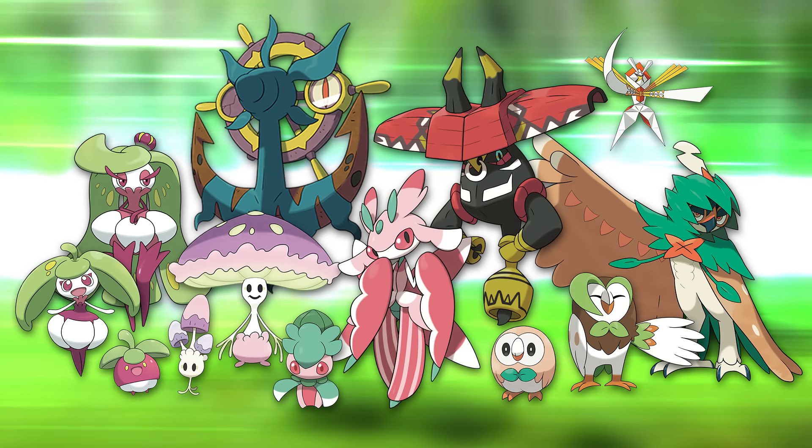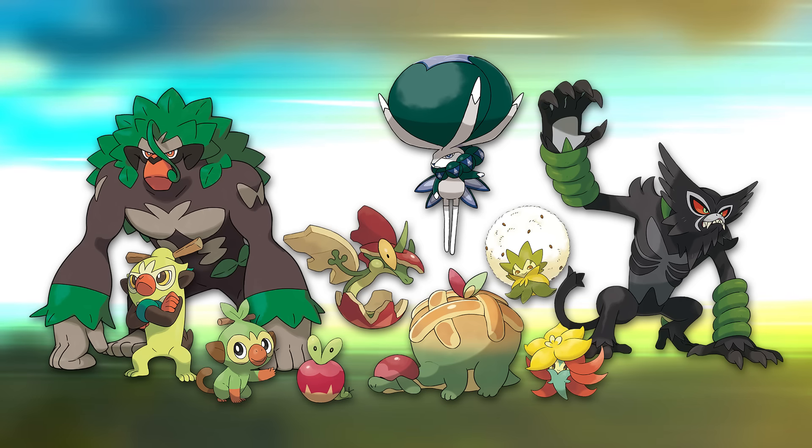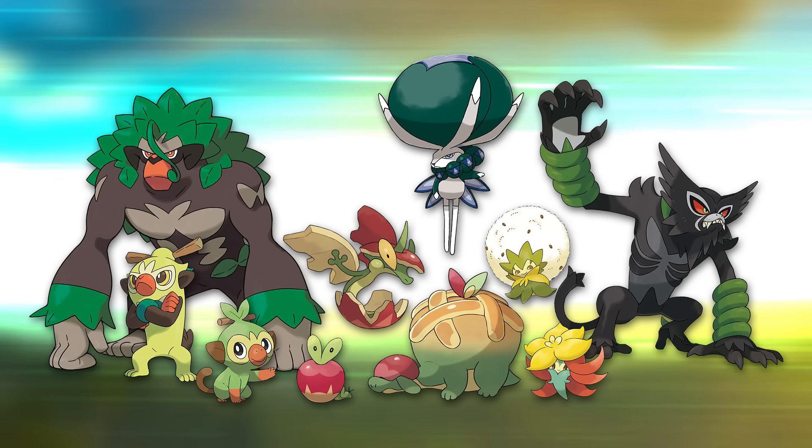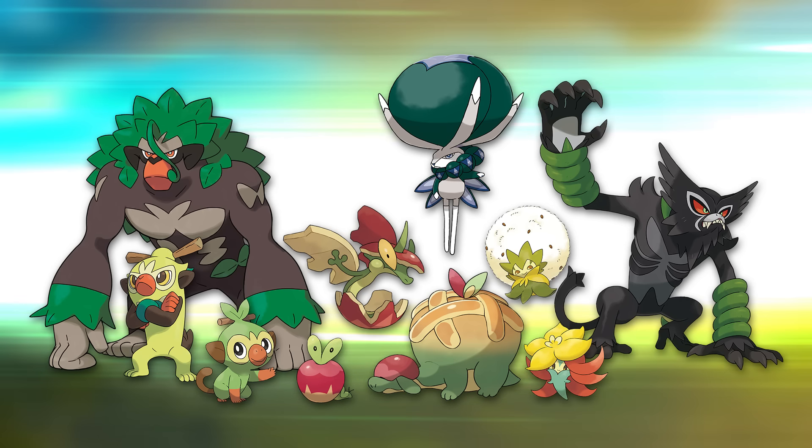But Gen 8 goes back to mostly animals, with the least amount of sentient plants — only two. Each family is completely different from the last, with very different concepts. You have an animal with plants growing on their body, a sentient plant, an animal that lives inside of a fruit that ends up fusing with its home, and a mysterious half-plant half-animal being. The consistent theme is less found in their designs and more in their lore — they all benefit humanity in some way.